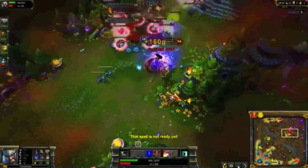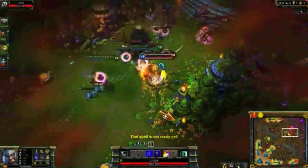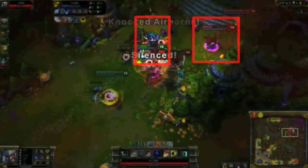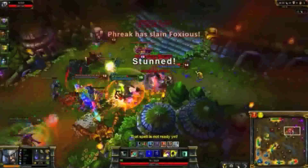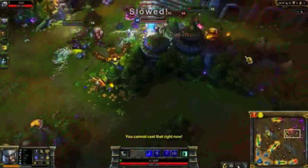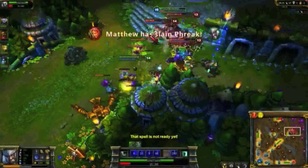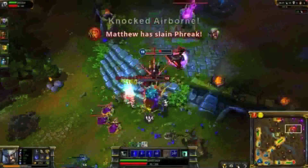Upon fighting Blitzcrank, I use Undying Rage at the last possible second. After I take him down, I look at the available targets. While Alistar is close by, Vayne is much more important, so I kill her with Spinning Slash and a critical strike. Undying Rage times out as I die, but I've been targeted by Yorick's Omen of Death. So in my short second life, I dive onto Tristana, picking up the kill before expiring.